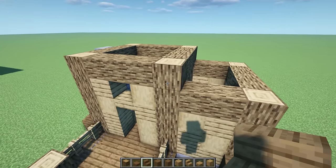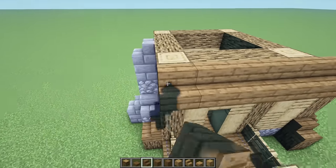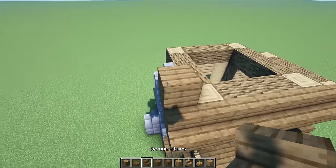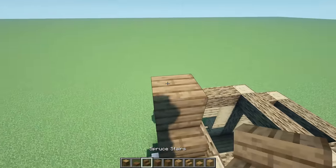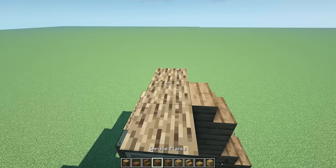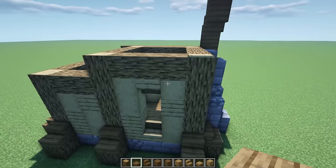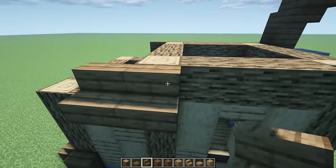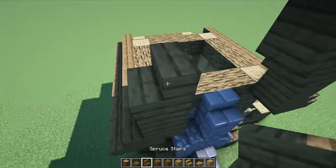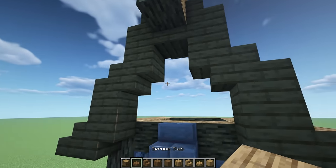Now it's time for the roof - this is going to be made primarily out of spruce. We're going with spruce stairs starting on this line, overhanging that bit, taking it all the way down. Then upside down stair, full block on top, stair facing forward, upside down, full block, stair on top. Adding a little pop-out log, full block on top, upside down stair, and a slab on top of that.